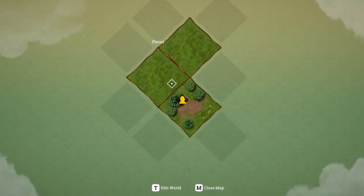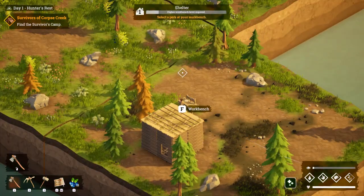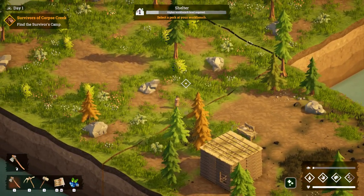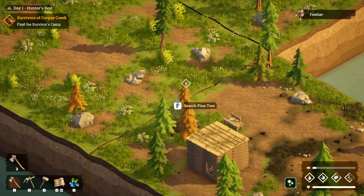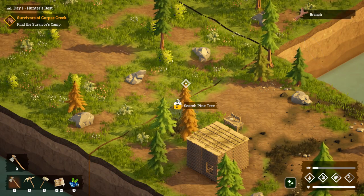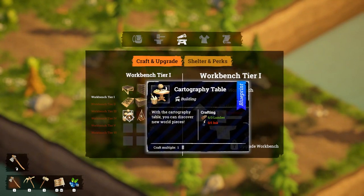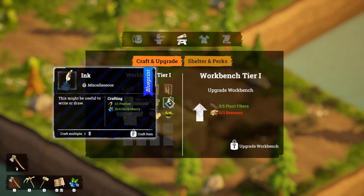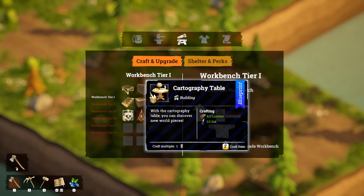See if we can find a pine tree, see if we can find a bird or something. Oh, a feather! So we get the feathers from the pine trees - I would never have guessed that. Let's craft the ink - beautiful - and let's make the cartography table, just wanted to make sure I was actually making that.